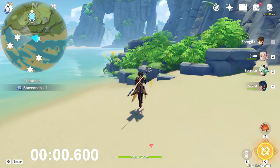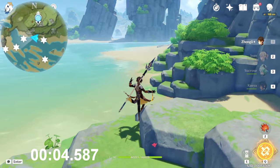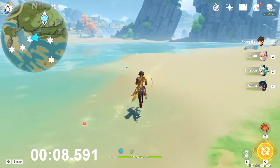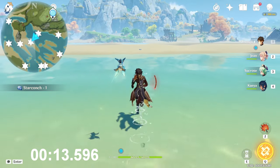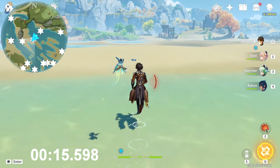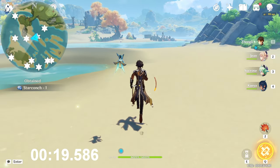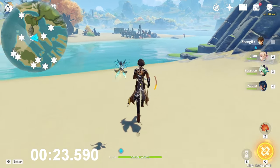This is the first one. Go toward the west direction, just a full go. If you have Yelan or Sayu it will help a lot. Right here on the beach — take it and go toward the south-west, to the other part of the beach. Take it and go toward west now. You will see that Seelie flying — it's right here.